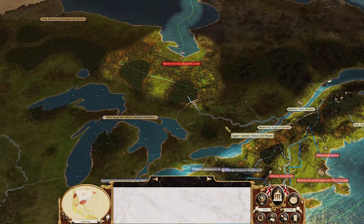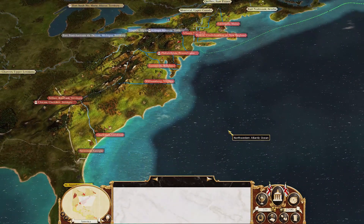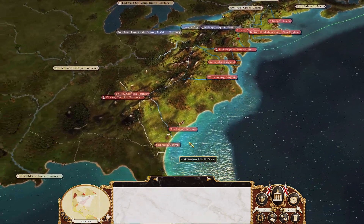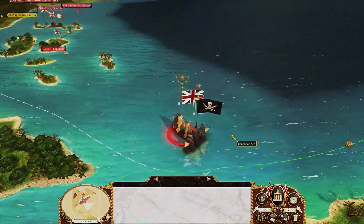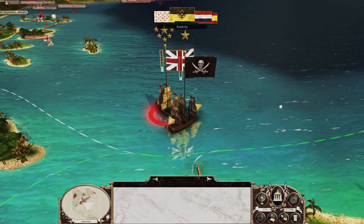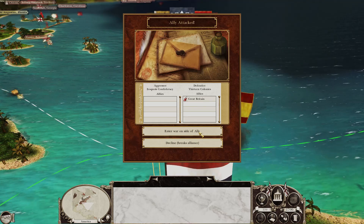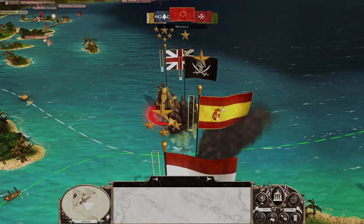That ends us off for the first turn. Let's go ahead and end it and see if the usual nonsense takes place. And there it is — the Iroquois attack our colonies; we'll enter the war on their side.